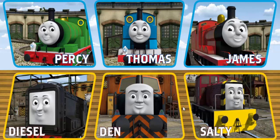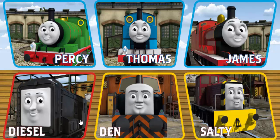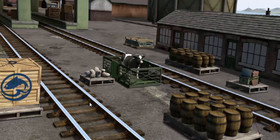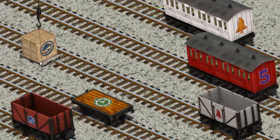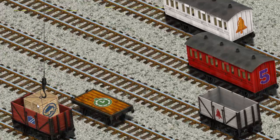It's a busy day at Brendam Docks. Thomas and his friends have many deliveries to make. Choose who will make the next delivery. Diesel must deliver the crates of fish to the fair. Show Cranky where the crates of fish are. There you go, let's lift and load. Now the cargo must be loaded. Show Cranky where the red cargo car with the picture of a blue suitcase is. That's it!